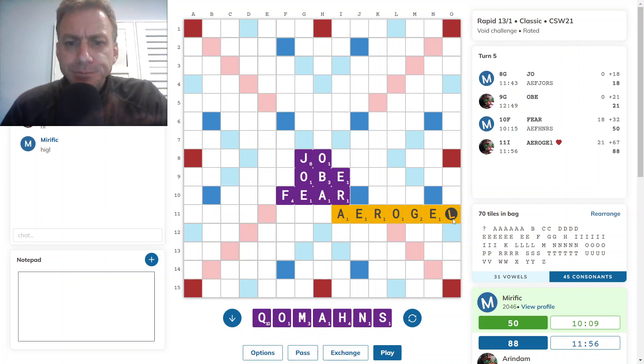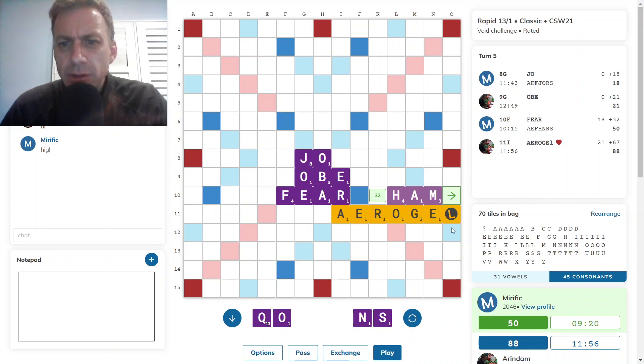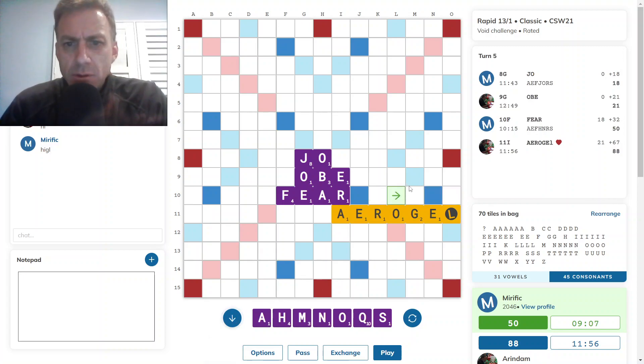Opponent does bingo there, and hasn't provided a Q spot apart from KORMA. It's an interesting one — not sure what to do here. Just looking at HAM for 32. It does frustrate that lane a bit, which makes it harder for opponent to score, and it does give back score underneath. 32 is a great score with that rack.